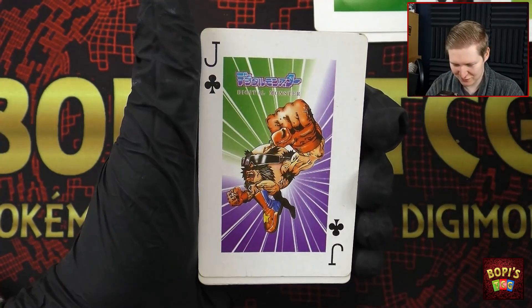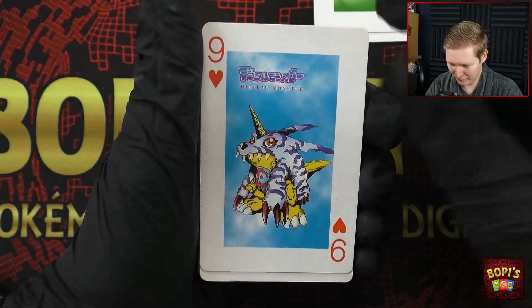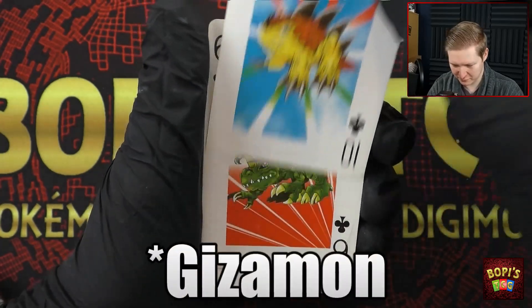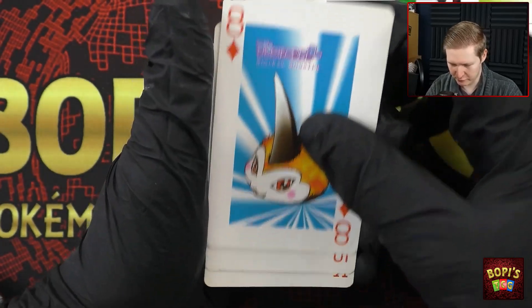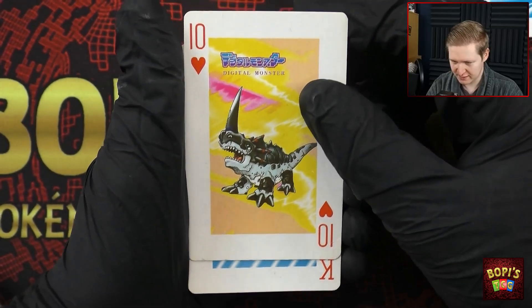We've got Punimon — very funny. We've got Rammon, and Deltamon which is very cropped as well, this is so strange. We've got Nanimon, Gabumon, and I wonder if Agumon is going to be in this or Greymon and they just took random ones. We've got Gazimon or Gizamon again, always mixing them up. Tuskmon is quite tilted too. We've got Tsunomon, so we've got a Gabumon evolution line so far, and Monochromon as the ten of hearts.